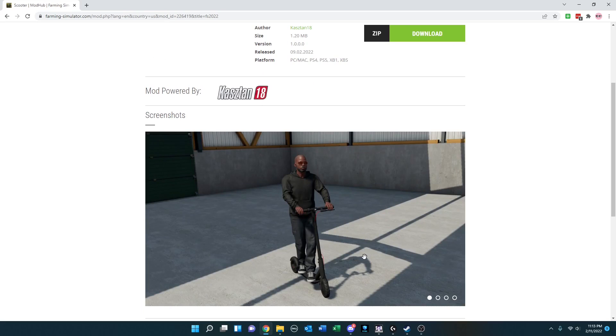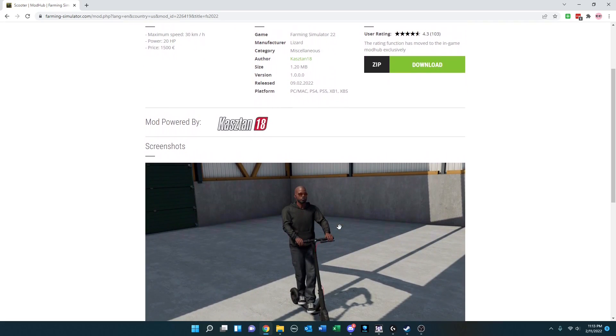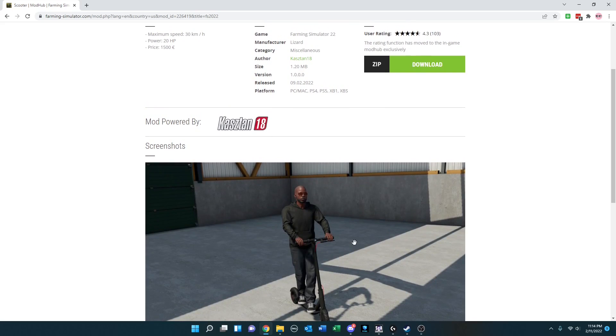For those who want a cool way to get around their farm or the neighborhood, you've got the Scooter by CacheThan18, across all platforms. It's relatively inexpensive, goes 30 kilometers an hour, and can get you there in style — especially if you dress in all black and match your scooter.